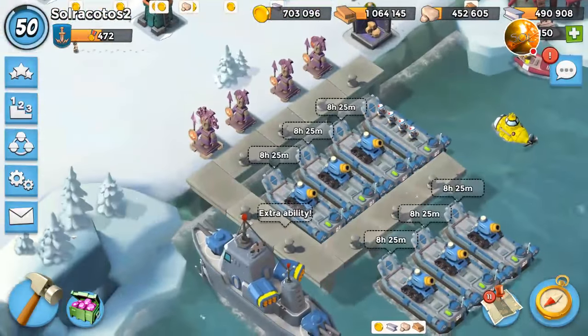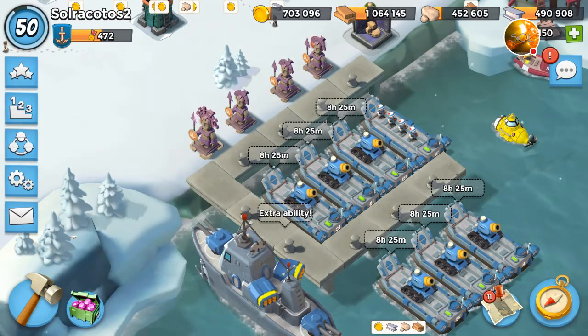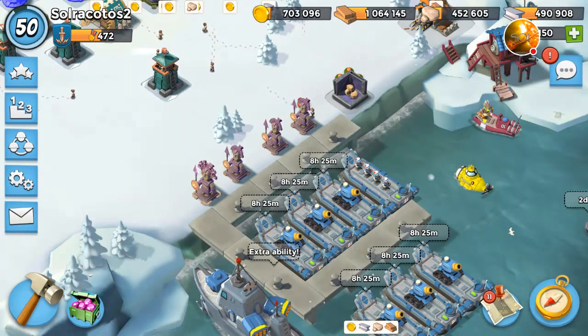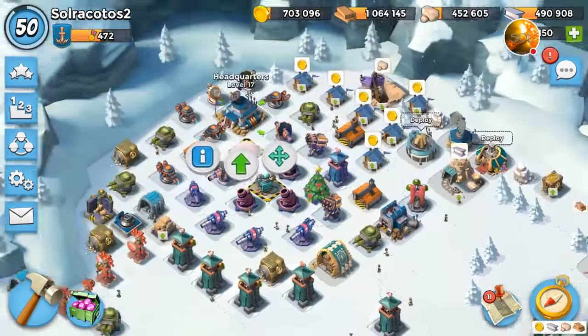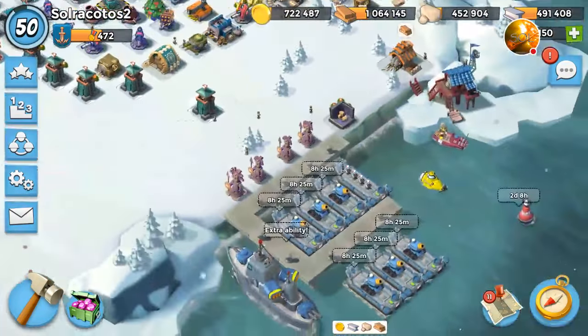As you can see, only eight hours left on the Rainmakers, which means that today it's Wednesday, January 3rd, and we have Dr. T Volcano Island on the archipelago. We're going to go ahead and take him out as far as we can using the Rainmakers.